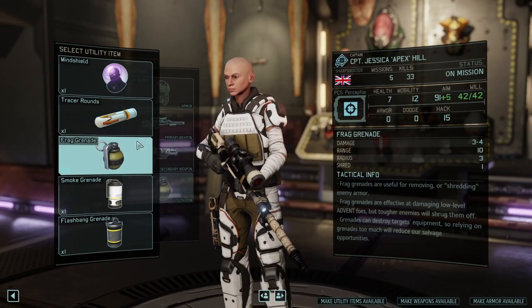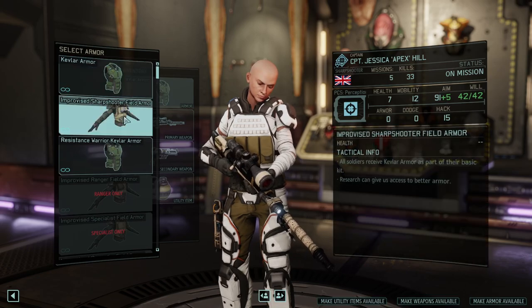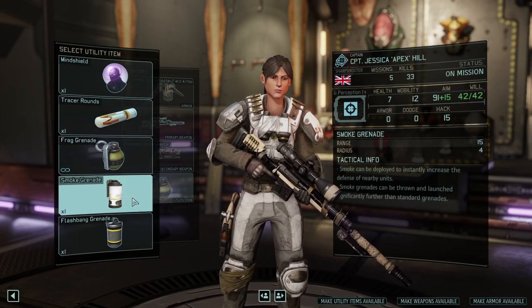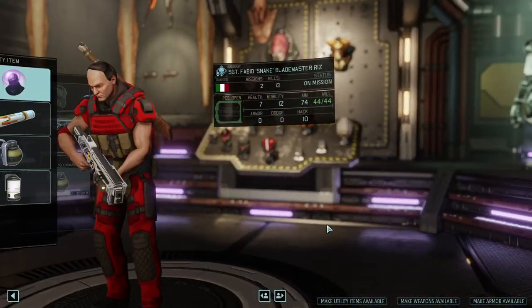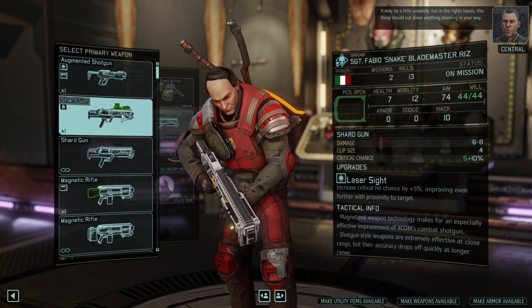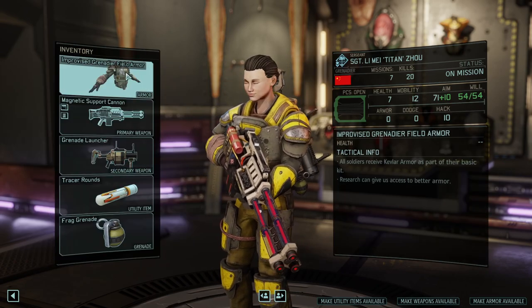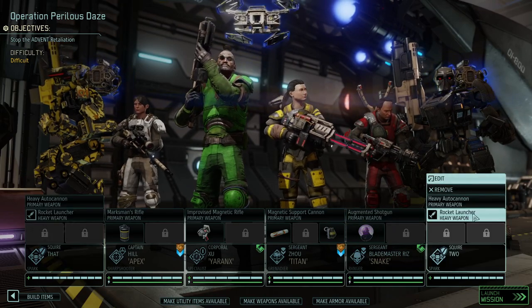Next up, the sniper — I'm tempted to give them tracer rounds but they already have PCS perception. We'll give them the enhanced Shadow Keeper, which gives a lot of aim — they're doing very well for themselves. And I would give them a flashbang grenade to be able to move and then throw it. Now Snake gets the mind shield — I know he'll love that. And Titan will be taking tracer rounds with the upgraded magnetic weapon — she's doing good. Unfortunately only one frag grenade, but that's okay.